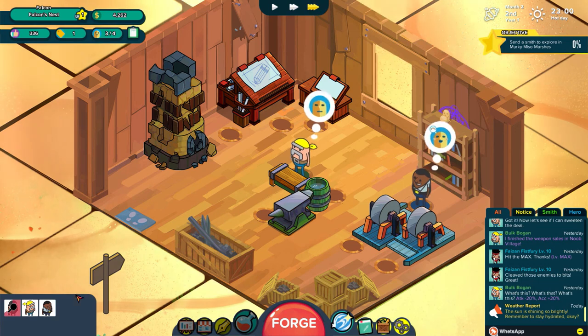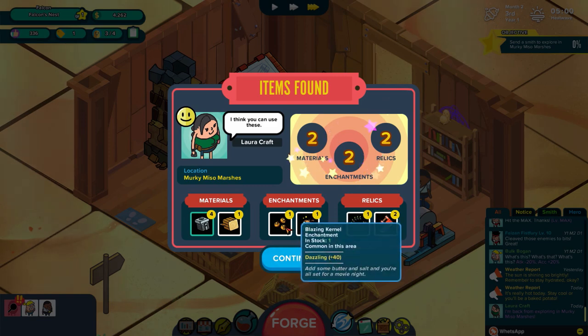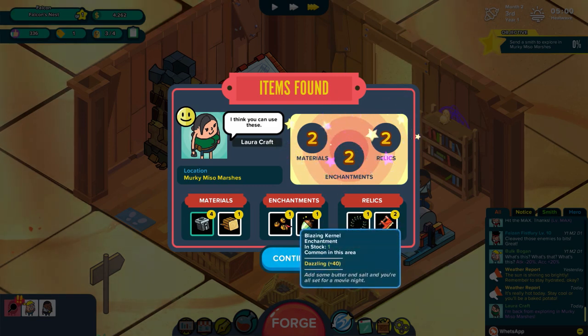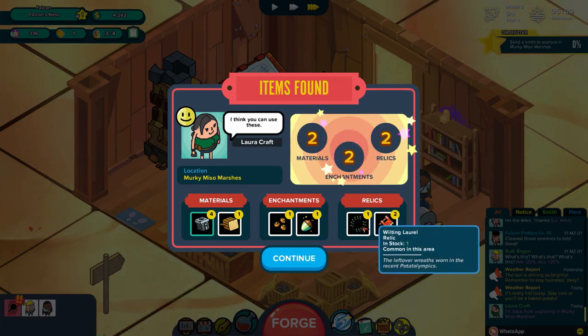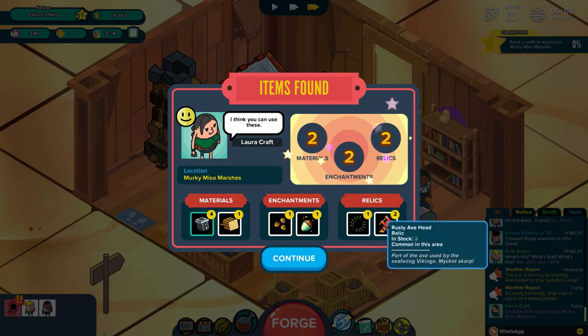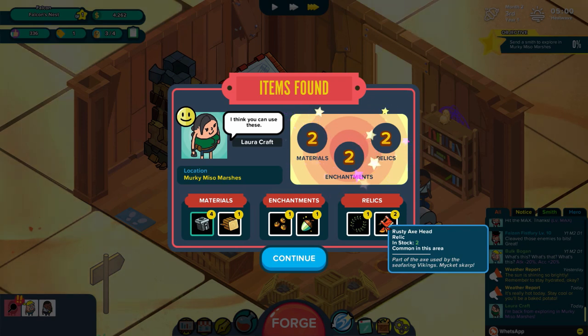She's done now and brought back two materials, two enchantments, two relics: four iron, one wood. For enchantments, she brought back Blazing Kernel — dazzling plus 40, 'add some butter and salt and you're all set for a movie night' — oh, it's popcorn! And we have Flashy Nuts — light plus 40, 'this nut can disappear in a flash.' The relics we got were the Wilting Laurel — 'the leftover wreath worn in the recent Potato Olympics' — and the Rusty Axe Head, 'part of the axe used by the seafaring Vikings, make it sharp.' So what do we do with these items?